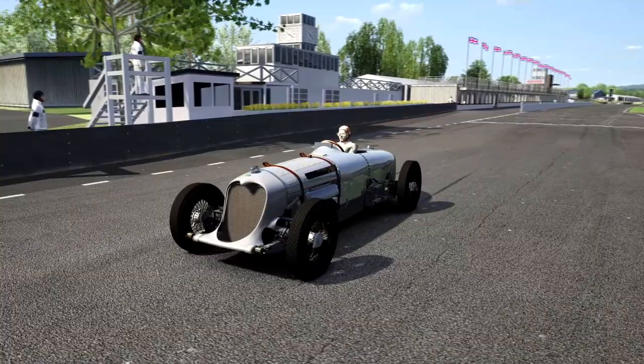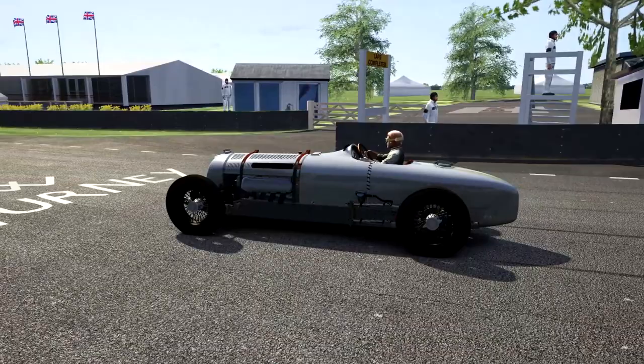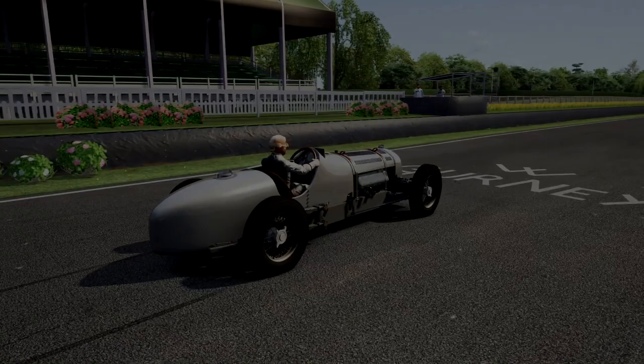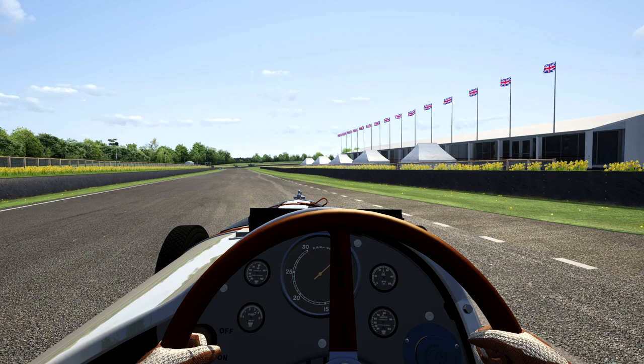The Napier Railton I think is right at home at a circuit like this. The circuit was created by Mantasig — I think that's the name — for Assetto Corsa, and it's based on LiDAR data, so this is an actual scanned circuit. When you see the laps around here it'll definitely reflect that — it's a very nice circuit with some interesting elevation changes. Let's jump in the cockpit.